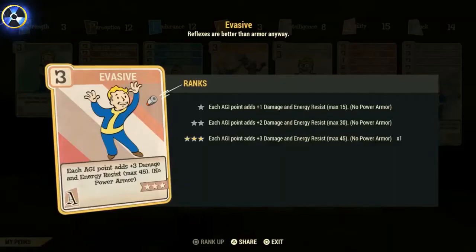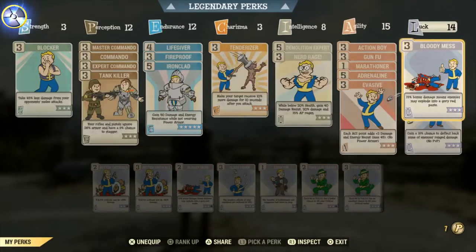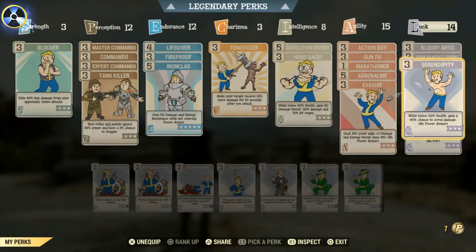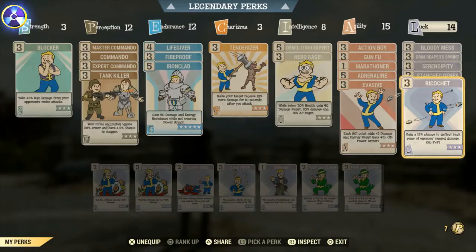Evasive is an overlooked card — I've certainly never looked at it in the past but it is actually really good. It's another no-power-armour card that gives you 3 points of damage and energy resistance for every point of agility you have, maxing at 45. I've got 15 points in agility. On to Luck: we've got Bloody Mess for an extra 15% damage across every weapon. Another important VATS card is Grim Reaper's Sprint — works really well with any gun in VATS. Serendipity is another card you must have on for a bloody build.